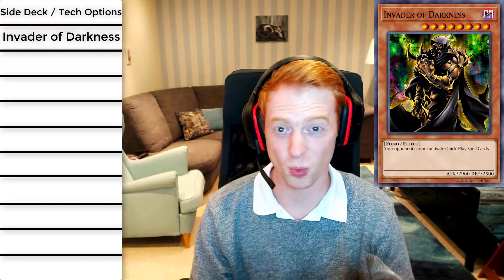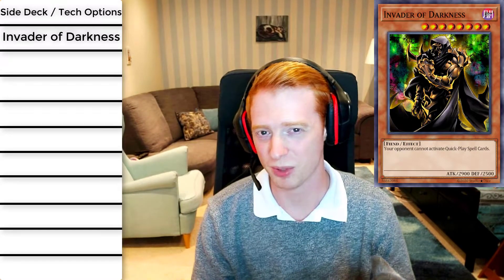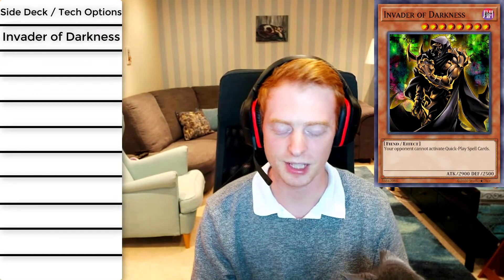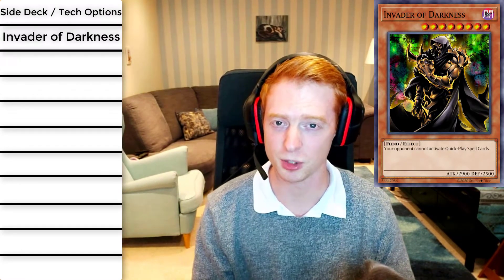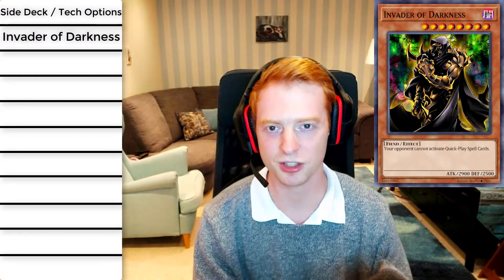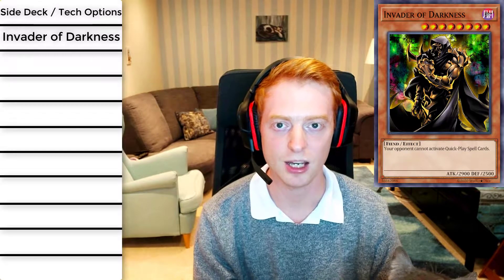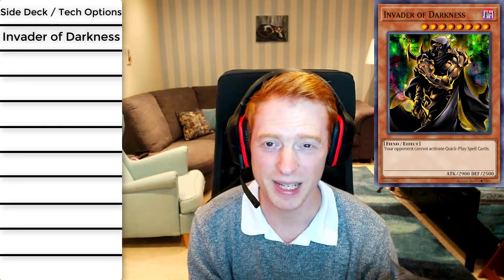It can also stop cards like Super Polymerization, which is a card that lots of people side deck these days. In general, you can just have this card as a one-of in your side deck. You can dump it off of Void Apocalypse and then revive it a bit later. It's also useful for recycling your Dark Spirits. In general, it's just a really good level eight fiend to have in your side deck, or sometimes tech straight into the main deck depending on the format.